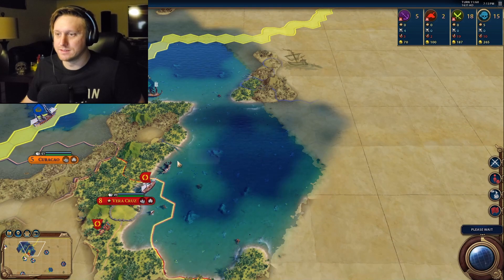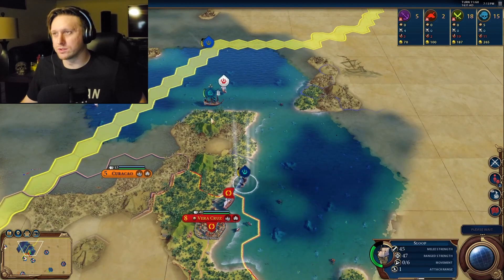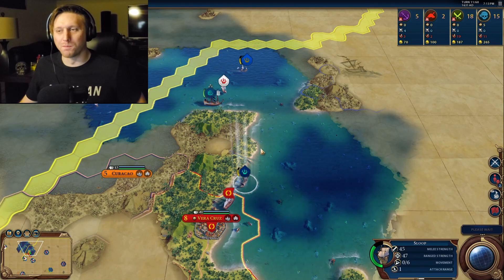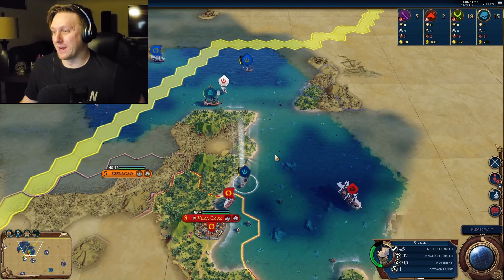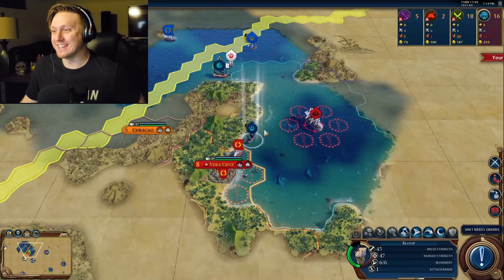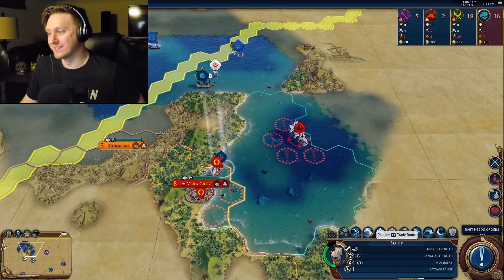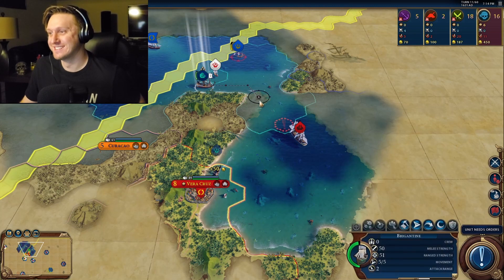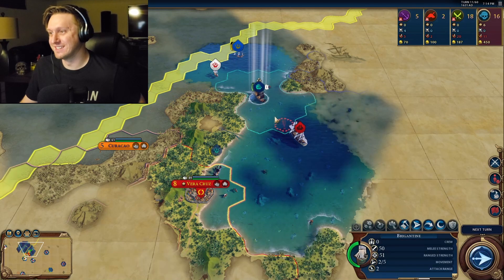Oh, you need crew to capture other ships, don't you? Yes. You start with one crew and you get crew by visiting taverns. That's right. I'm glad we're both off to a bad start. So when I played with Tyler, it was his first time playing, and I won, but it was way closer than it should have been. Like, I almost lost to Tyler — someone who didn't know what he was doing.